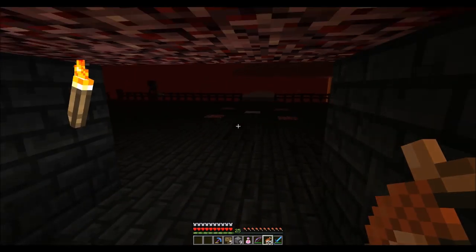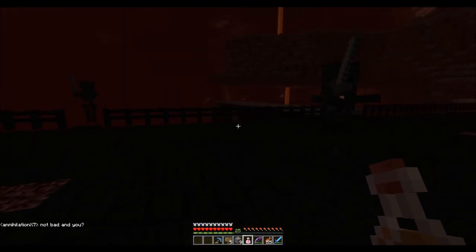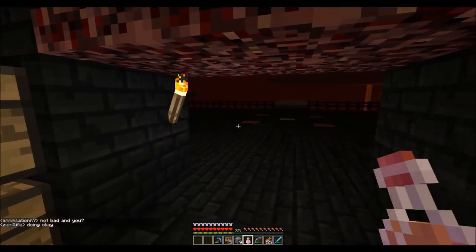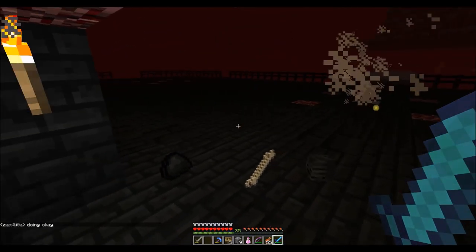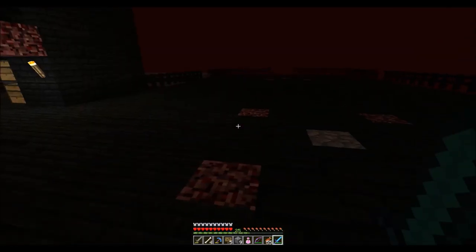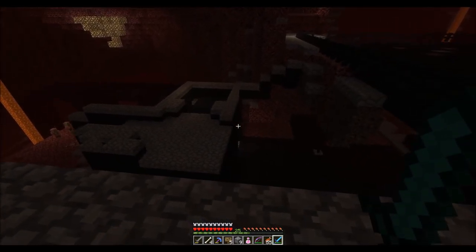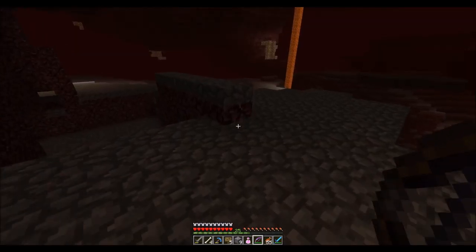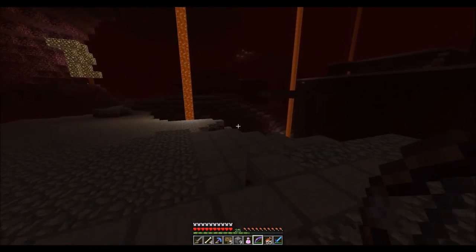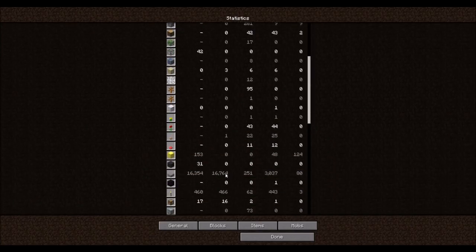So guys, here we are at the wither skeleton farm. As you can see there's a couple guys here - they just spawned while I was cleaning some stuff up. Basically we got a couple pads, there's three intersections here and they're the largest ones - the largest spawning areas or the ones with the highest spawn rates. What we've been doing is slabbing everything, and so far I have successfully placed almost 17,000 slabs.